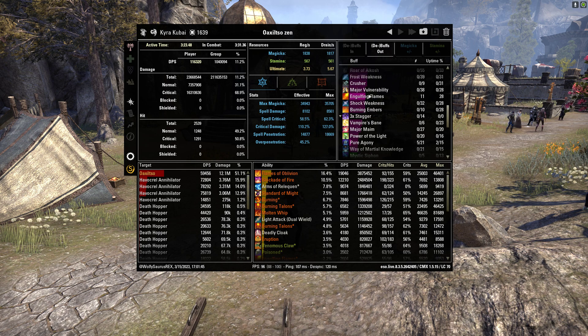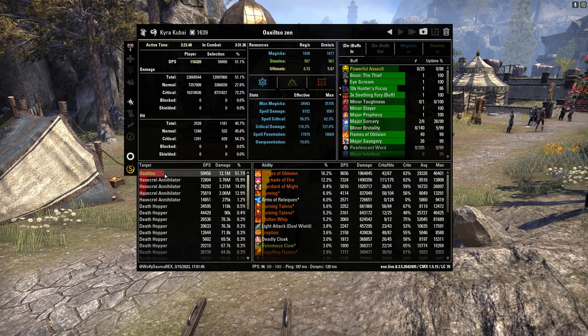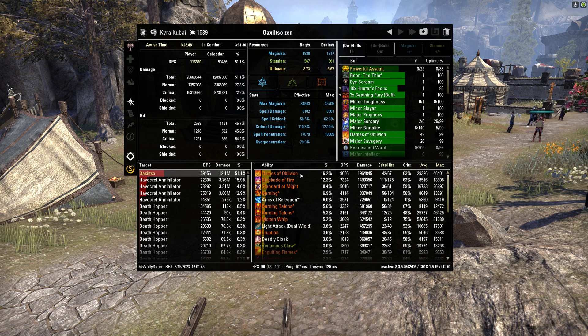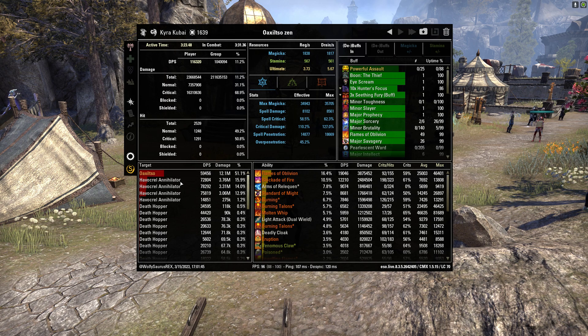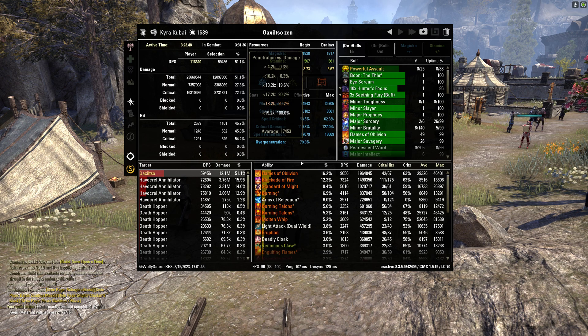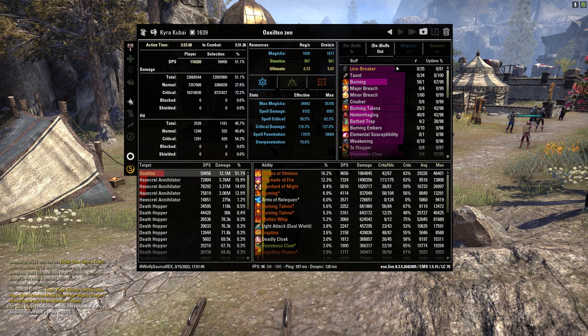The bottom left window lets you highlight specific enemies and see exactly how much DPS your abilities were doing to that enemy in the bottom right window. If you select a different enemy, the DPS numbers will be different. For example, my Flames of Oblivion was doing about 9.6k DPS to Oaks but only about 2.1k to the Havoc Roll Annihilator. You can also see crits and max hit here.